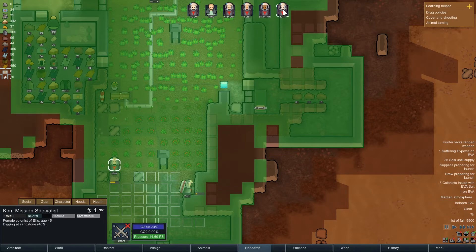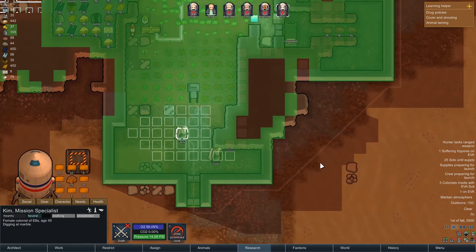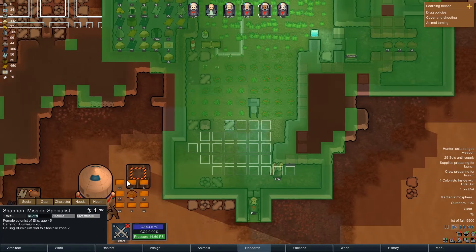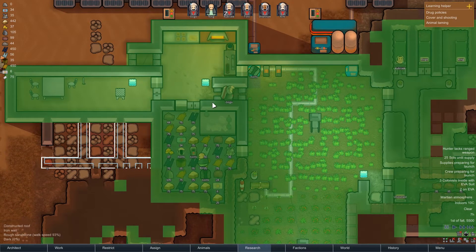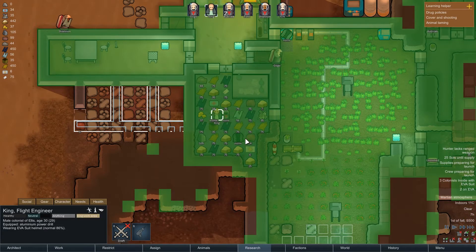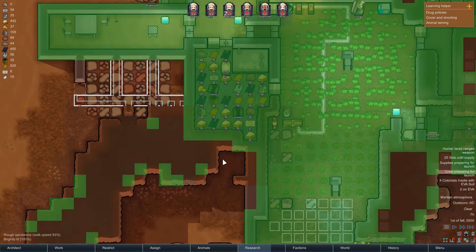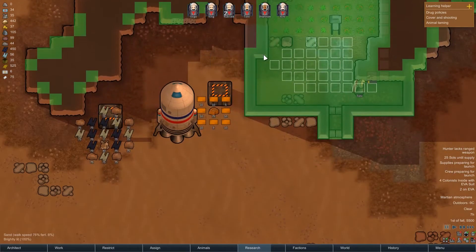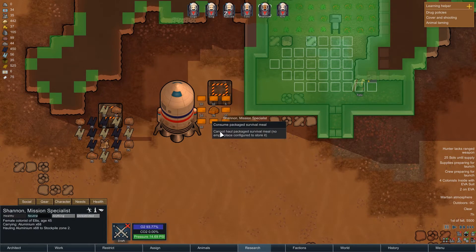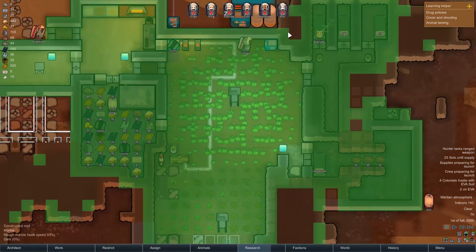Kim is the best at digging, so go mine that marble outside. Shannon, get their meals inside - oh, there's no space left! That is pretty full. Kim, are you putting a suit on? Yes. Go haul that stuff - we should be able to store food in here. Package survival meal, there's space there for one. Cannot haul. I don't know why they're not hauling that.